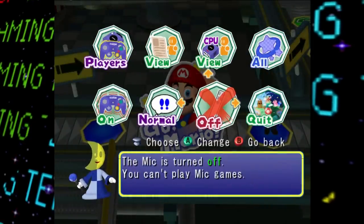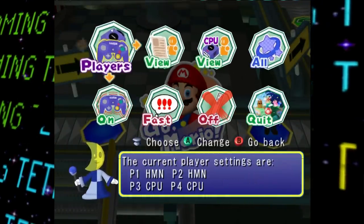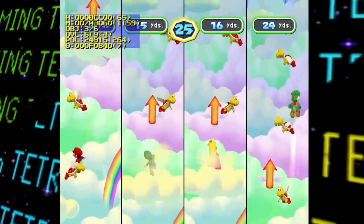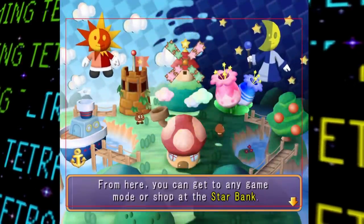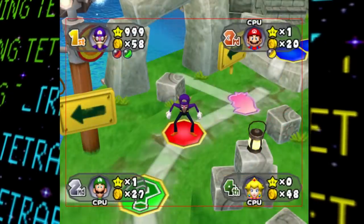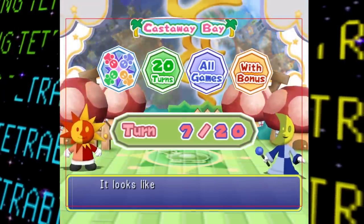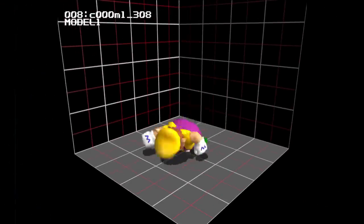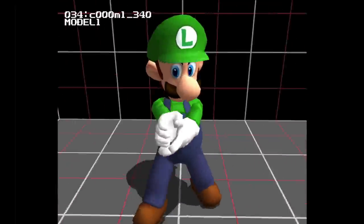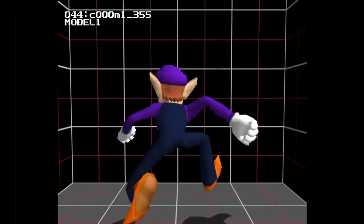Moving on, we got some more debug features — ones we've seen in previous games. We got a memory usage meter that appears in the top left of the screen when activated, as well as the overscan border display, which enables a red box on screen used by developers to determine where UI graphics could be placed to be visible on most TVs. And there's also the player animation debug test room, basically the same as we saw in Mario Party 5, so let's move on.